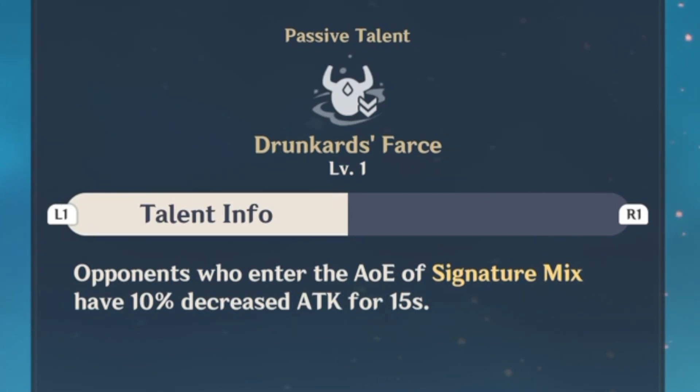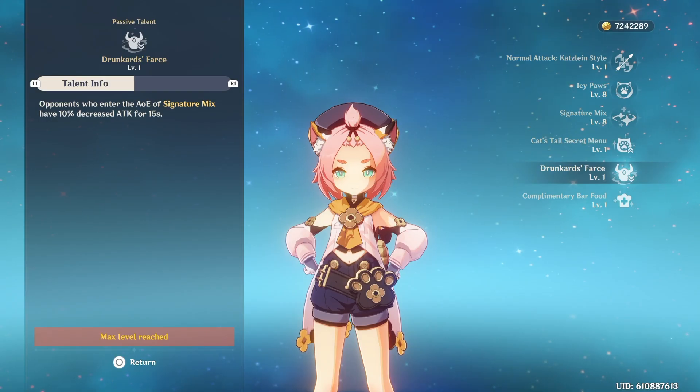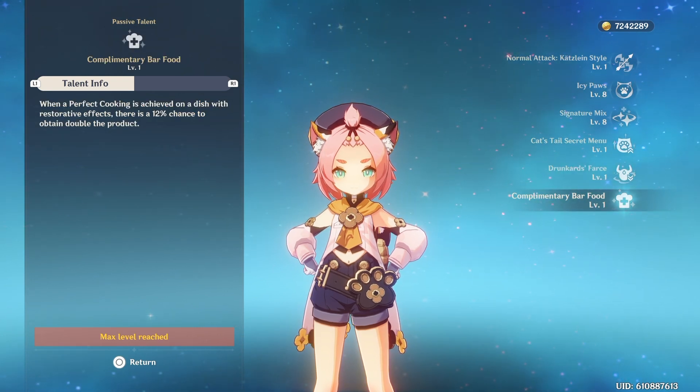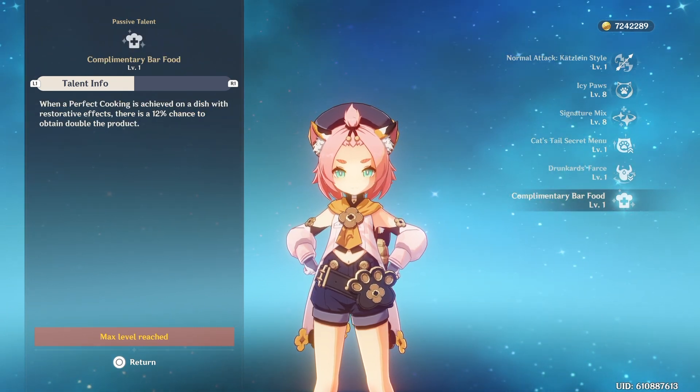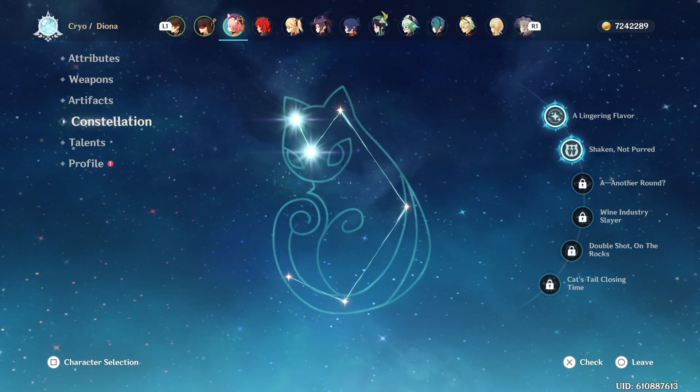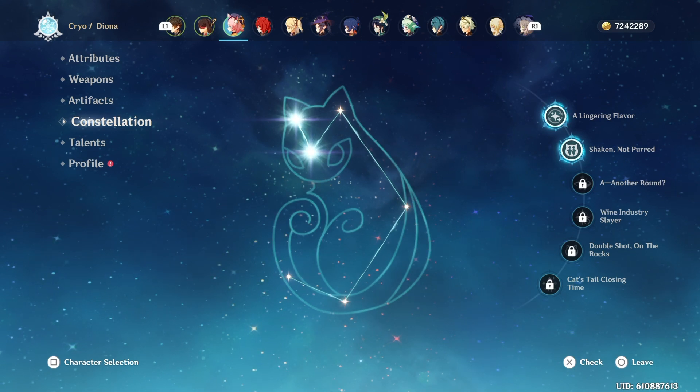Her next passive talent causes opponents who enter the AoE of her burst to have 10% decreased attack for 15 seconds, so enemies will just do less damage to you — always welcome. And then her last talent is that when you perfectly cook something, there's a 12% chance to get double the product. Now let's go over her constellations, because Diona does get really good with her constellations.